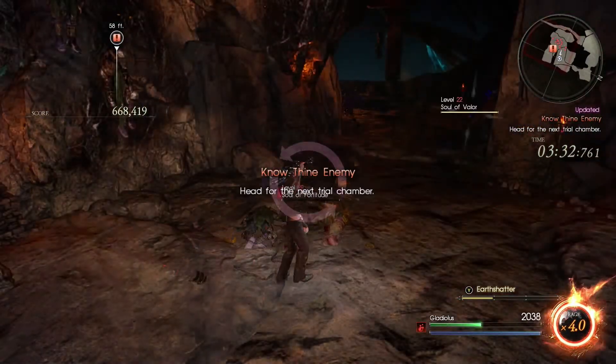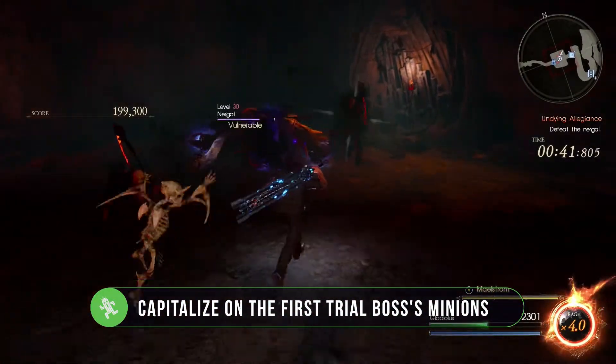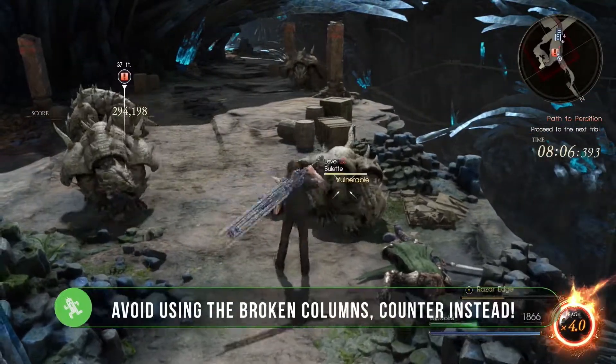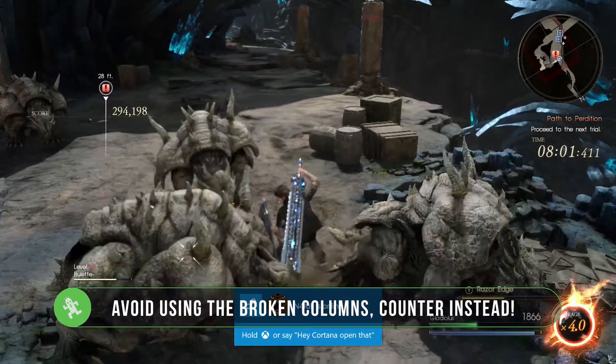There are a few tricks that could help you get this achievement. The first boss spawns a ton of extra enemies. Capitalize on getting as many counters in here as possible before defeating the boss. Next, avoid using the broken columns as weapons if at all possible. You can actually counter those shelled enemies, which is a nice bonus for your score.